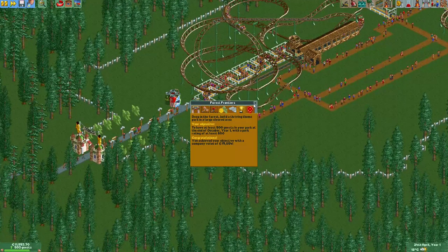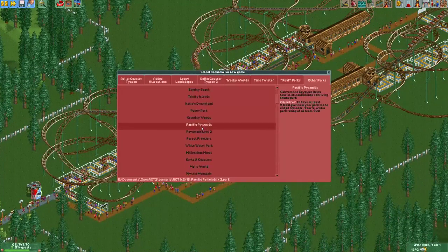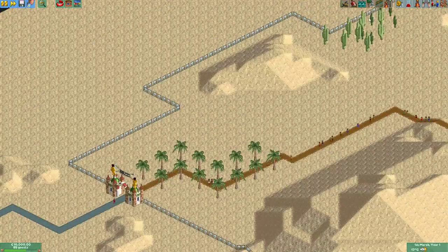Advertisements are overpowered — we get a ridiculous amount of guests who pay a lot of money to enter the park. Forest Frontiers is beaten, so let's continue to Dynamite Dunes.